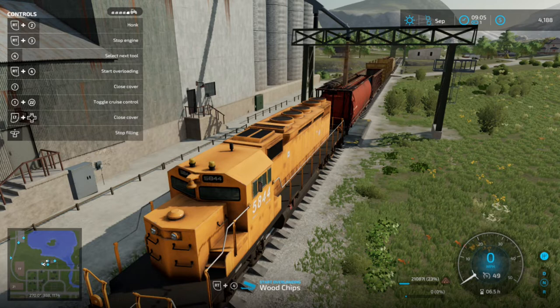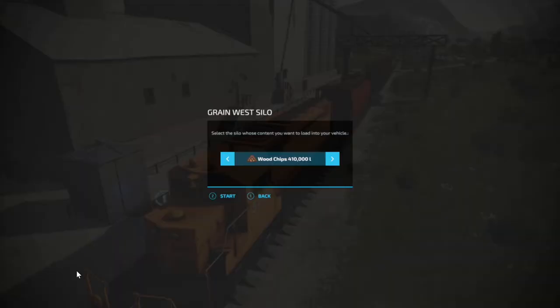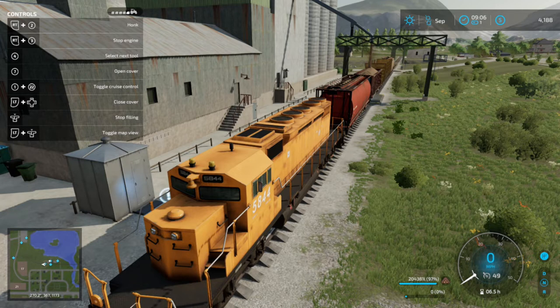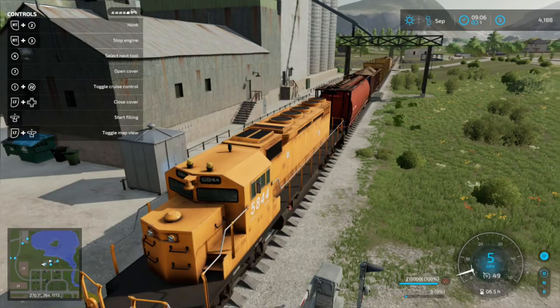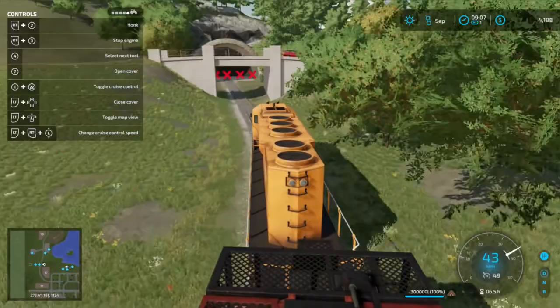We'll fill up all three cars and then we can go sell them. We'll go ahead and fill up the second one now. Now that that one's done, we'll go ahead and move to the last one. Okay, now we're all full — we'll go ahead and run this through here and go sell it.